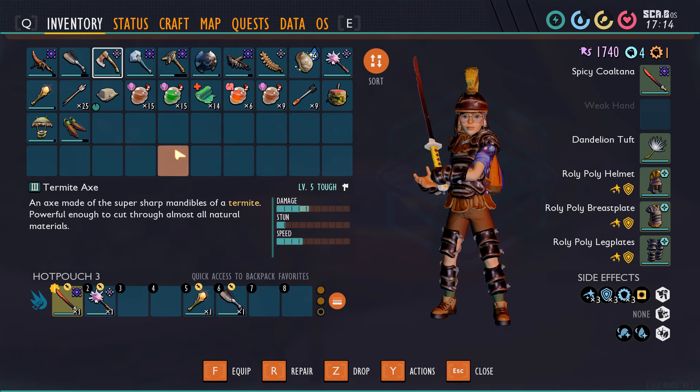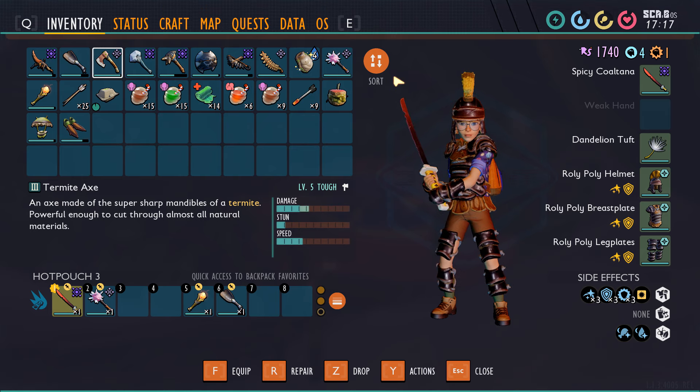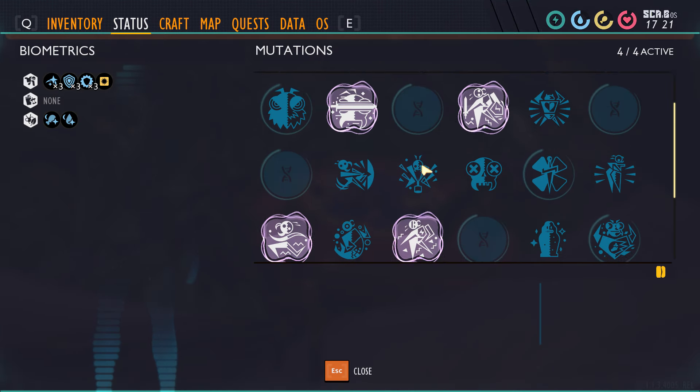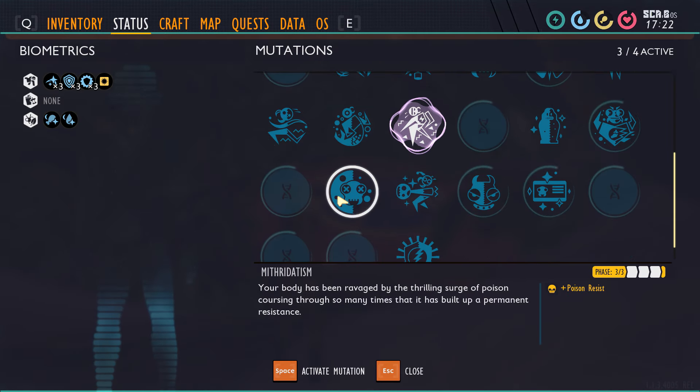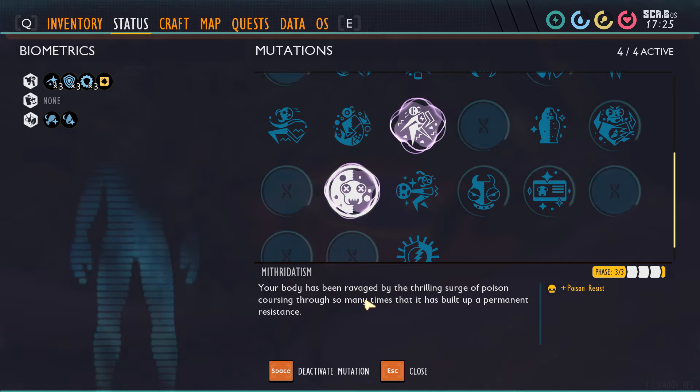I was grinding materials by hunting wolf spiders to make the tier 2 upgrade materials for weapons, because we have a lot of weapons that we need to upgrade and you need those tier 2 materials to make the tier 3 material. So before we head in and fight the broodmother, we're going to want to equip Mithridatism, because it doesn't provide complete immunity to her poison but gives about 75% resistance to poison damage — it'll help.